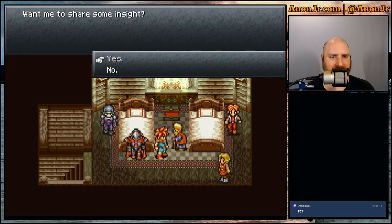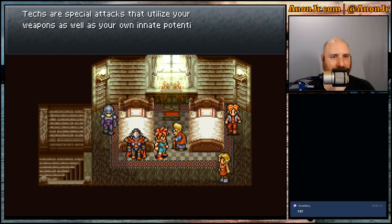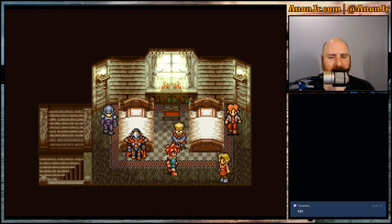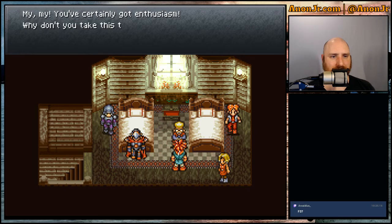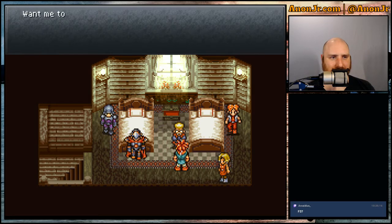An old man NPC offers some insight: you learn techs and skills as you fight more battles. Techs are special attacks that utilize your weapons as well as your own innate potential, but mastering them requires repeated practice. He then gives us 300 gold for being enthusiastic, bringing our total up nicely.